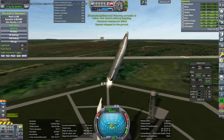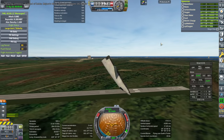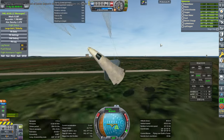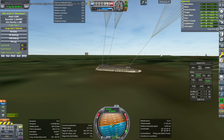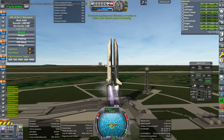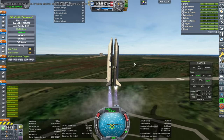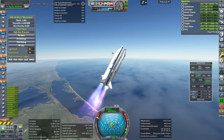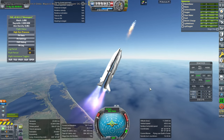Here we are with the pad abort test, and as you can see, there it goes. We just decoupled and fired the engines immediately. They are methane and oxygen engines, so they have to fire pretty quickly, and it hit the ground really fast even though it survived. It's clear that the parachutes didn't deploy quickly enough. So I decided I'd have to work on that, but before I broached that subject, I decided to do an in-flight test at max Q — maximum dynamic pressure — where the loads on the plane might be high, though not necessarily the acceleration.